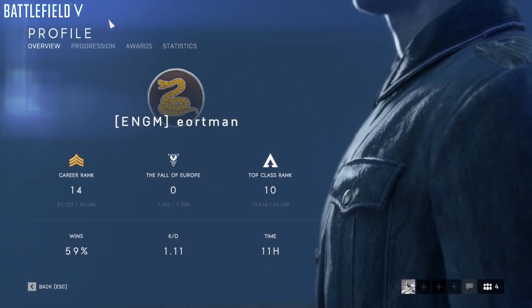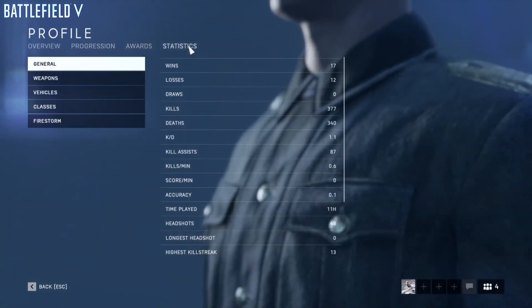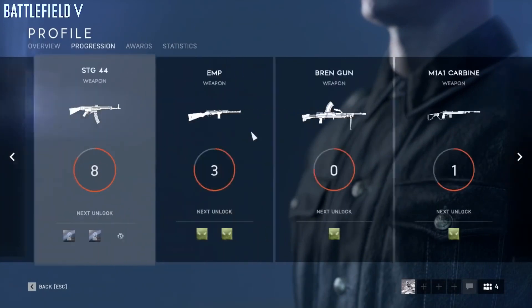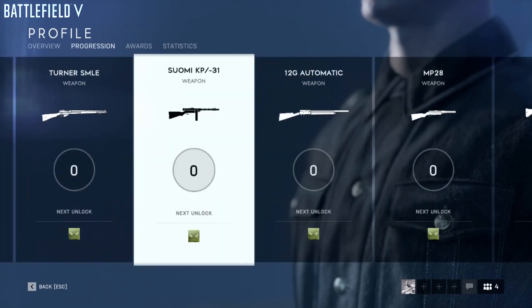The second piece of feedback was that it was very hard to understand the whole progression thing. A lot of the UI was actually missing. One of the big missing pieces from the open beta was the player profile, which is where you'll see all the progression, stats, and awards you get as you play. A big aspect of the player profile is the progression hub, where you'll see your weapons, classes, and vehicles — really anything you can progress on — and get a visual overview of where you're at and how the actual journey looks.